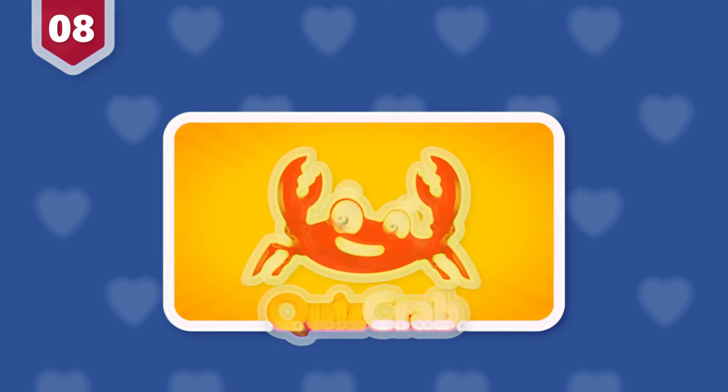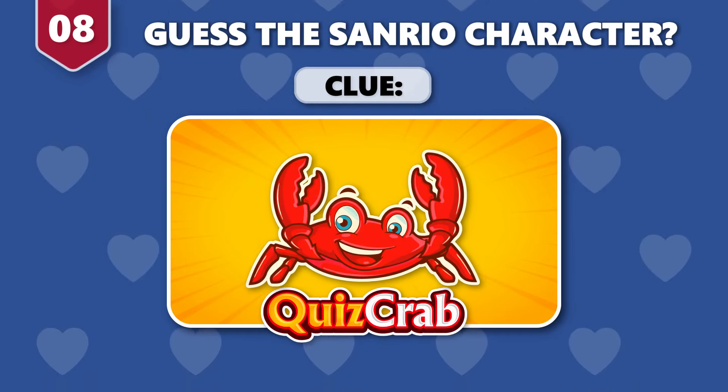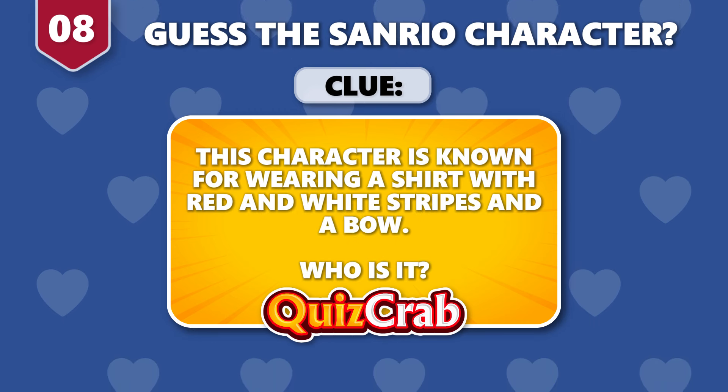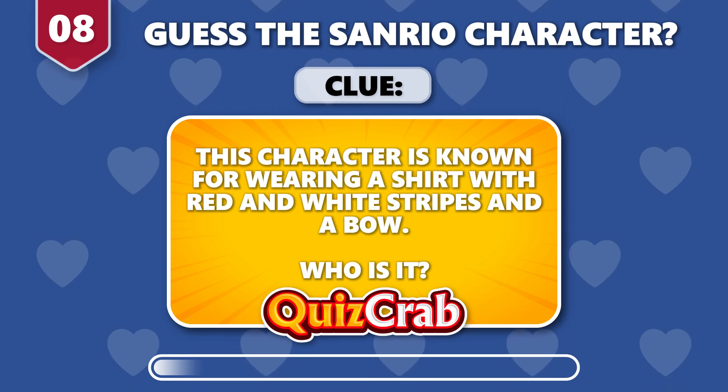Round 8. What about this one? The clue is: this character is known for wearing a shirt with red and white stripes and a bow. Who is it?